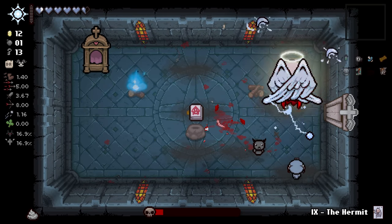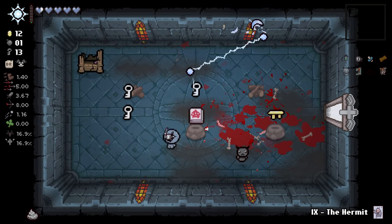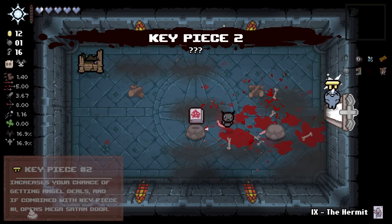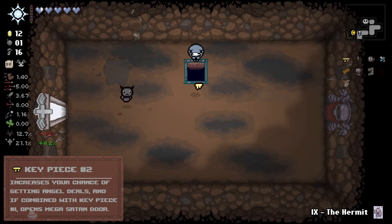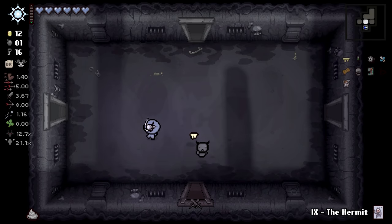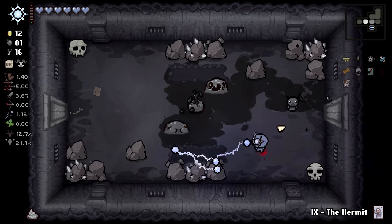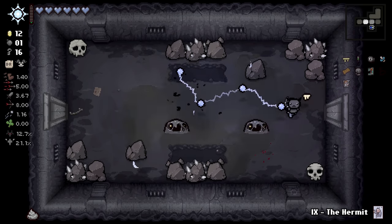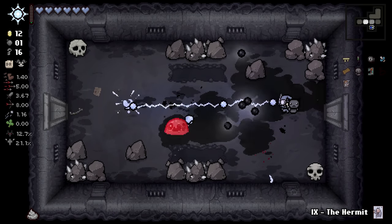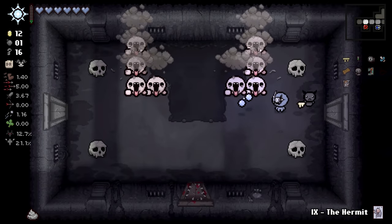Take the key piece and down we go. Next floor, Eden's Soul - it takes 12 rooms to fully charge. But once it does, it will drop essentially create two item pedestals. For the item room that you're in - so if you use it in an item room, it'll pull from the item room item pool. If you use it in the shop, it'll pull shop items, et cetera.